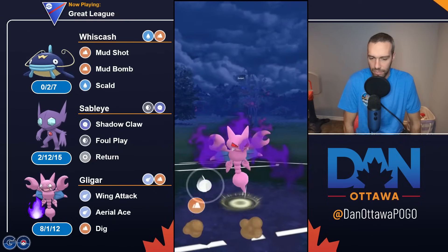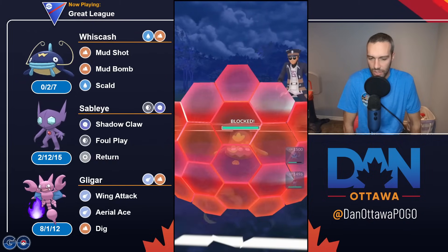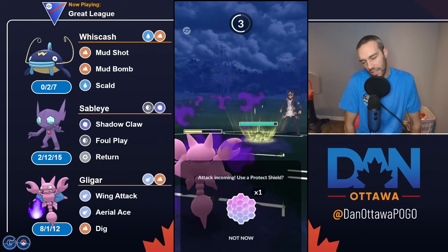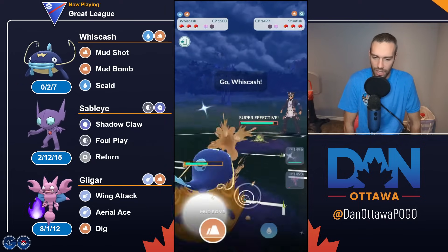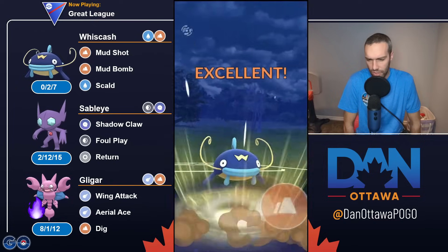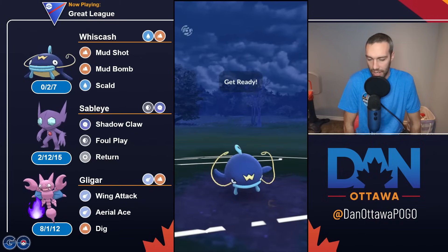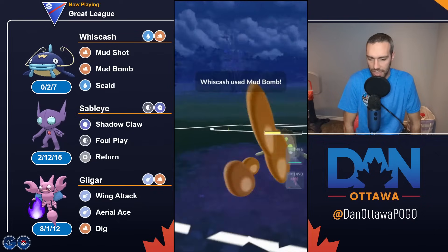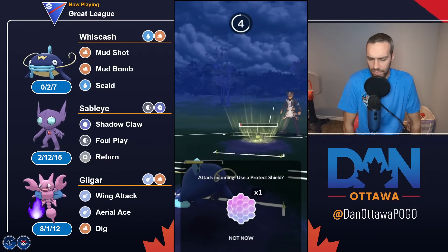I shield that up because I was worried about how low it would put me and then they could airlace me. Get one Dig off. The question is: does a Rock Slide do 50% damage neutral on Gligar? The answer is no. I'm loaded with energy. I don't think a Skull's going to take out, and I'm pretty sure two Mud Bombs should take out — although looking at that, it's probably not going to, quite honestly. I think they're going to get to the Earthquake. But at this point I think it doesn't matter — I need to just go with Sableye.